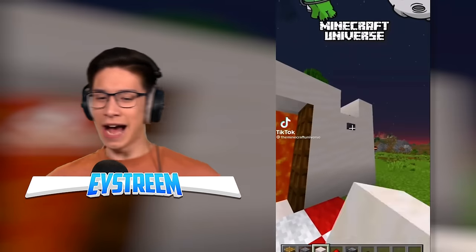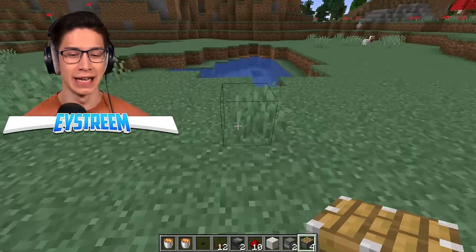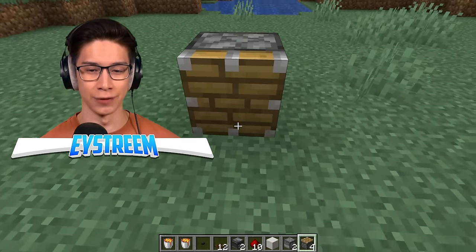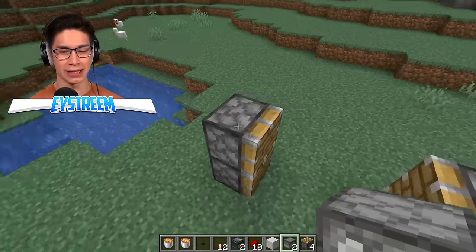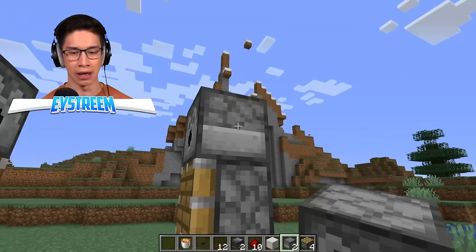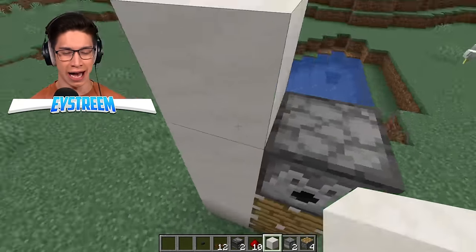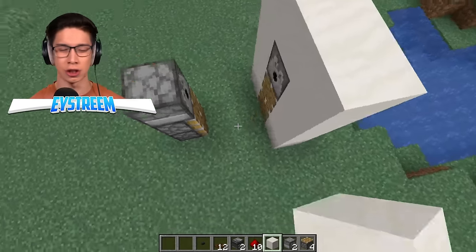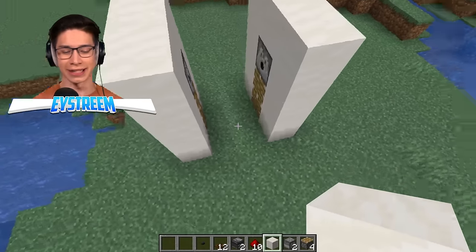You hit the button, lava comes down, and you hit it again — you can go through the lava door. Break those laws of physics by building ourselves our very own lava door, which is honestly the coolest way you can build an entrance to any house. We're gonna have two pistons on either side and then dispensers on top of each of those pistons that will release our lava, so we put our lava buckets in those.